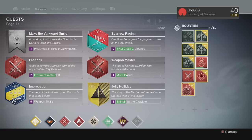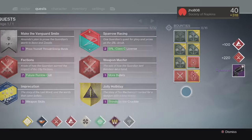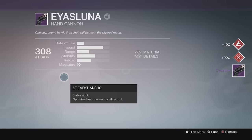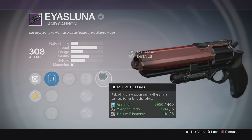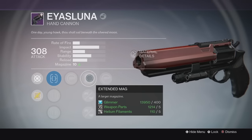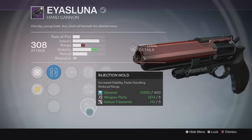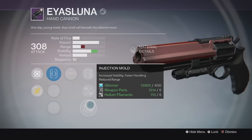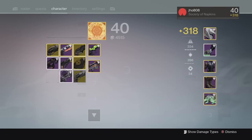Moving on to my weekly Crucible rewards for my first character — we got an AS Luna Legendary Hand Cannon at 308 attack. I actually have not gotten one of these until this drop, and this one came with Reactive Reload and Spray and Play, plus a Casket Mag, Injection Mold, and stuff down the middle. A decent roll overall so I might try it out.